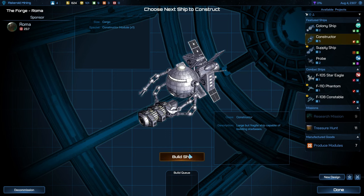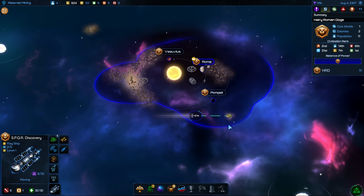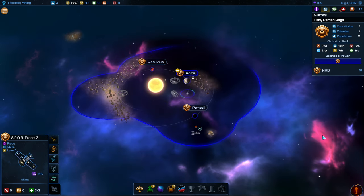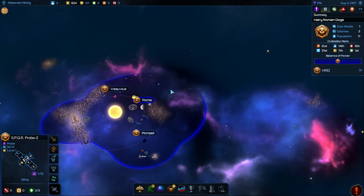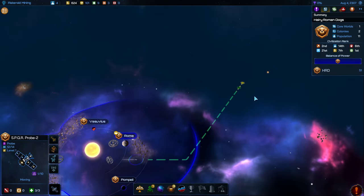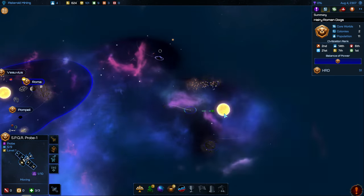We'll get another constructor ship. The Discovery finished its surveillance — let's go and move over to the space junk. We got that new probe too, so we're going to have them go up this way towards this system. Then this guy will keep moving towards that one.